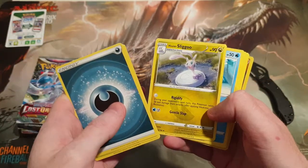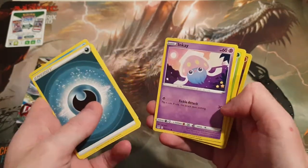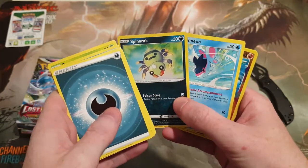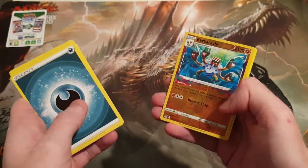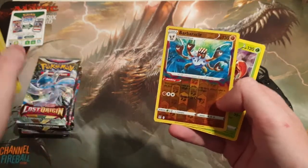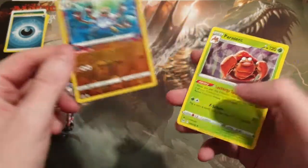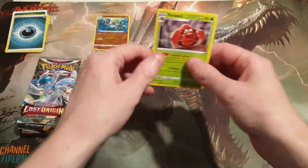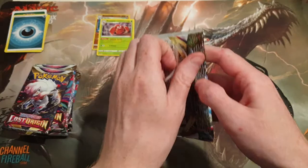I haven't seen any of the cards in this set — I just know that there's some pretty sweet things in here. This is like a brand new start for me too. We've got a Barbacle which is Reverse Holo, and a Parasect. So two rares. Pack one, not too bad.